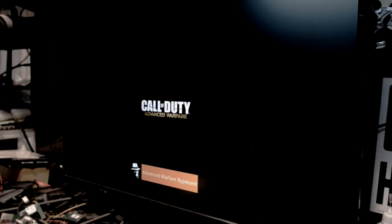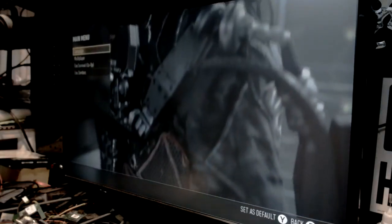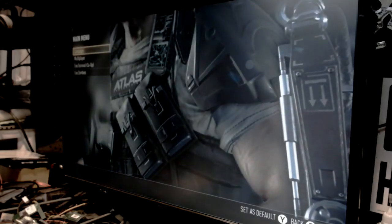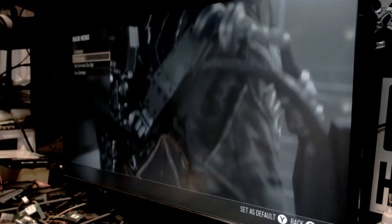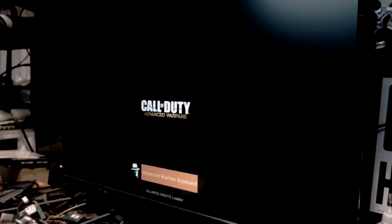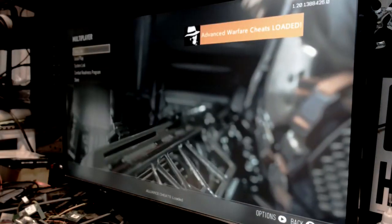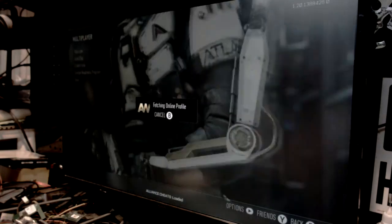This is an all-post to itself right now - going across Advanced Warfare. We've got different all-posts for the other games. We'll go to multiplayer to show you what you can do. You'll see the Advanced Warfare bypass and the cheat sheets loaded. If you hold in the left trigger and push down on the left D-pad, the cheat menu pops up. Hit A to select and you can turn all this stuff on.